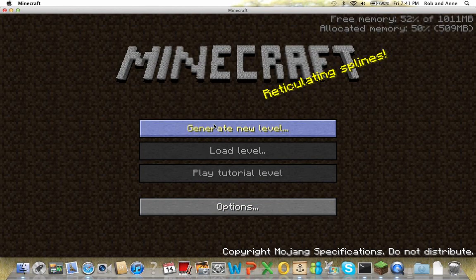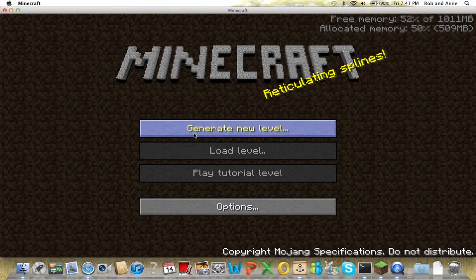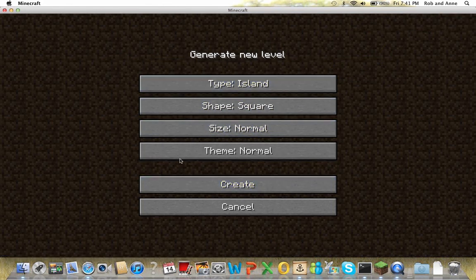So let's get started. I just want to show you guys a few things in this, it's pretty amazing. Okay, so generate new level, and you also have like types of things. You can do floating, flat, inland, island — you can do different sizes and shapes and themes also.